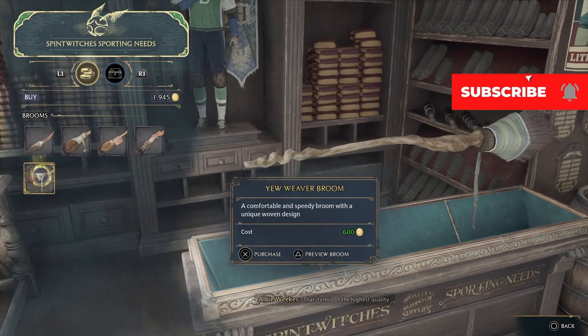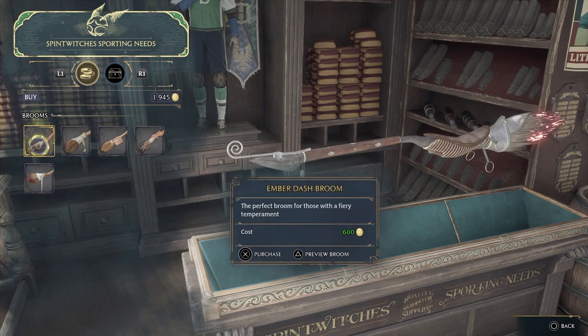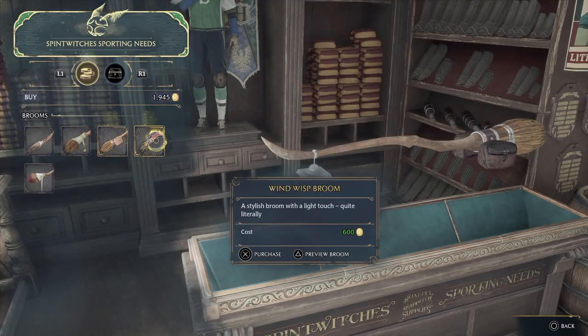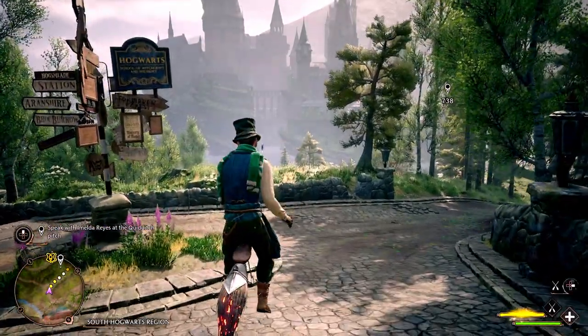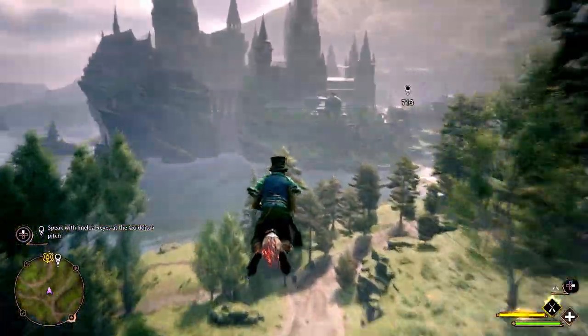you can then go to Hogsmeade, or go to Spendwitch's Sporting Needs, and purchase your first broom. Now I'm sure most of you will have most of your gold that you've made in game by selling stuff, collecting things, stuff like that — just finding gold throughout the game in general in bags and chests.